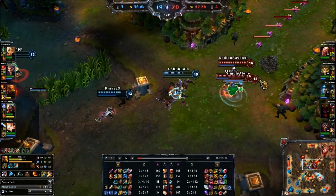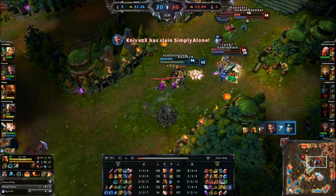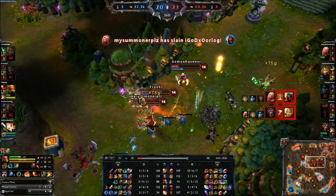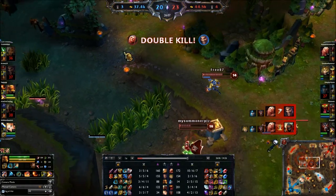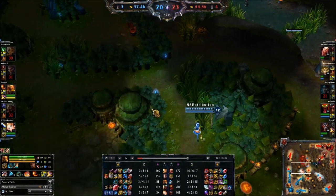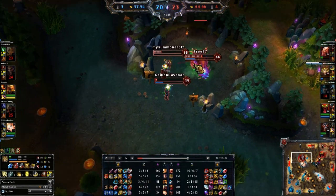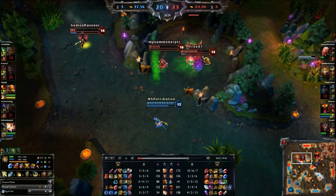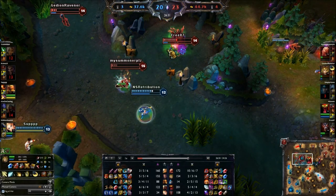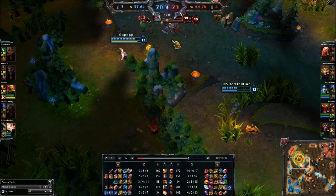If Ezreal had come with us it would have been a kill. As soon as I see him use his Deathmark, I think I should go back in - we should get a triple kill off this. Warwick can really punish you for overextending. Now that we've got this advantage, we can try to do Baron. The problem is they have a Lux and I didn't take that into account. As soon as Lux comes here, we should know that we can't do it - I should have backed out a little bit earlier.